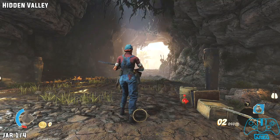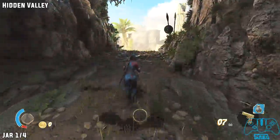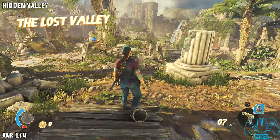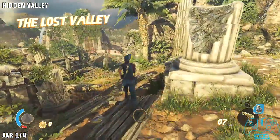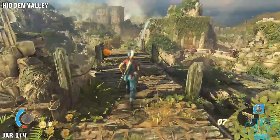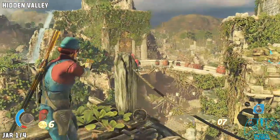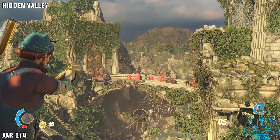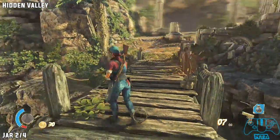Hidden Valley. The first collectible will be the Jar. As soon as you leave the cave entrance or the exit, you want to stay to the right and go on to the bridge. Once you do that you will see a bridge to the right with loads of explosives and a few enemies. Just above that you will find the Jar located on what I think is a pillar — it's hard to see on the video.